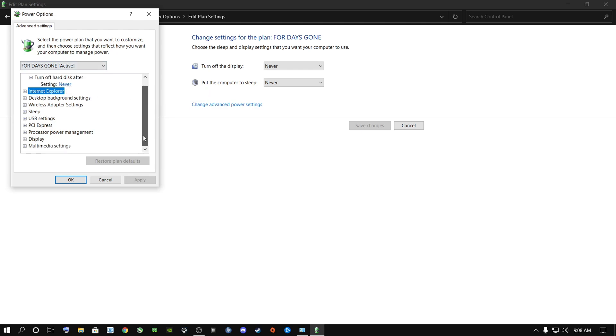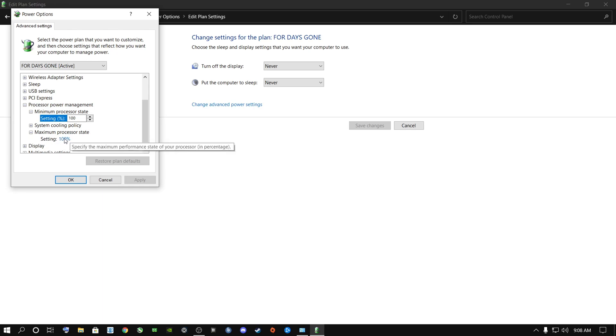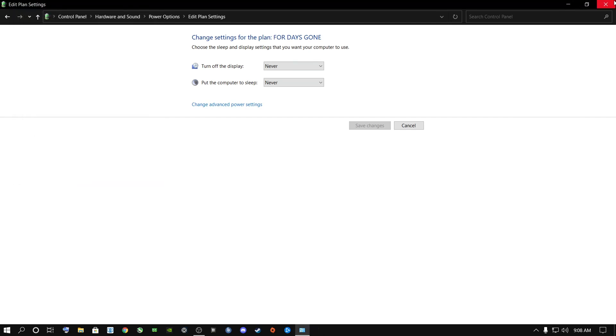Scroll all the way down to Processor Power Management and click the plus sign. Go to Minimum Processor State. For laptop users you'll get two options — On Battery and Plugged In — change them both to 100%. Desktop users will only get one option, so delete whatever percentage is there and type in 100. Say Apply, then scroll down and make sure your Maximum Processor State is also at 100% for both laptop and desktop users. Click OK and close out of this.